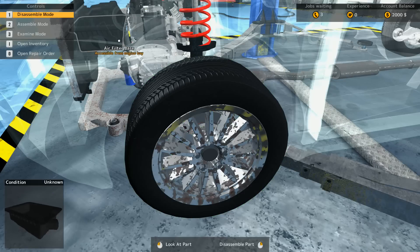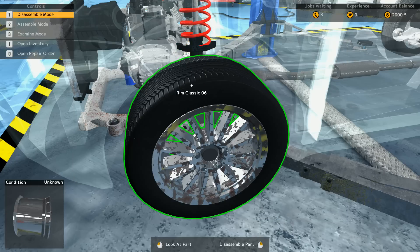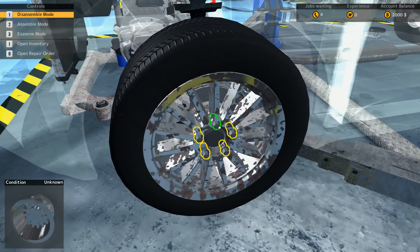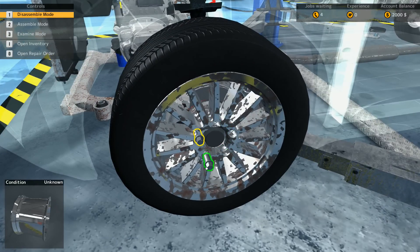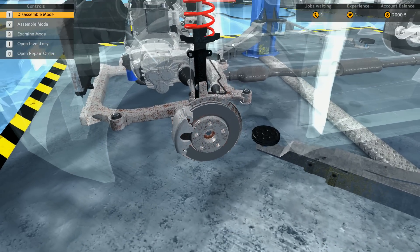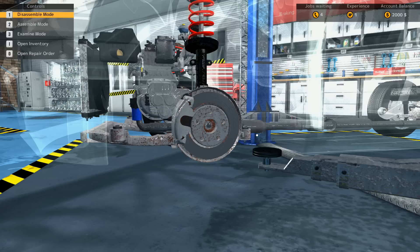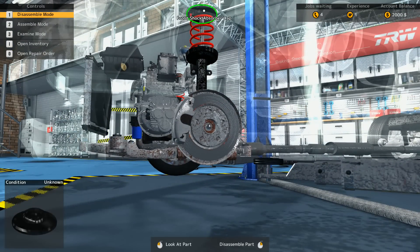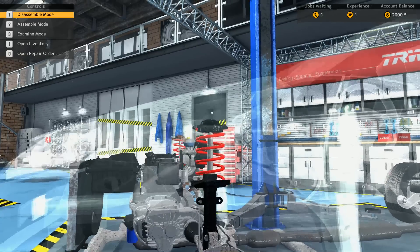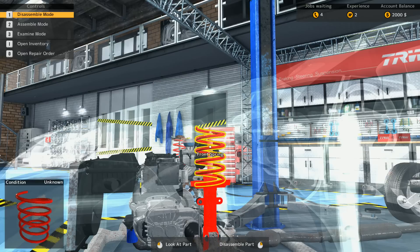So one of the things we have to do is open the repair order. Front shock absorber cap — here's the shock absorber. Right click to disassemble the part. There we go — we can take the tire off now. So we're looking for the front suspension. There's a brake servo and front shock absorber. If we look up here, there's a shock absorber cap — that's the actual part we need to change. Let's look at the part right there. Disassemble the part. Perfect — we've taken off the front shock absorber cap.